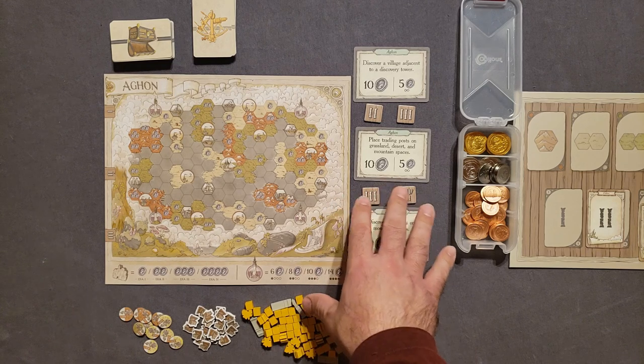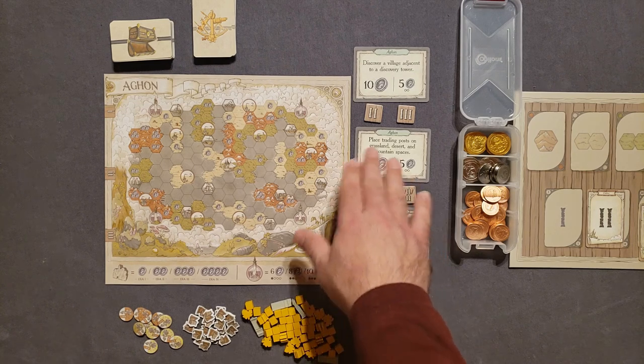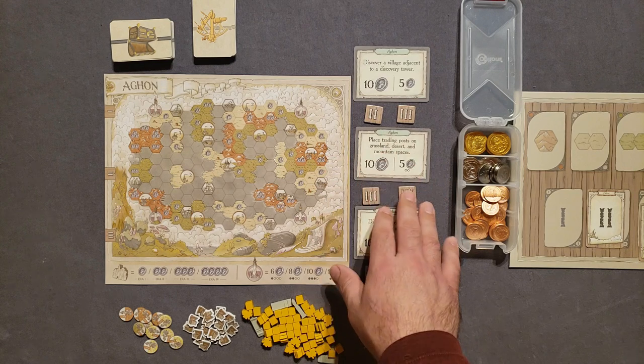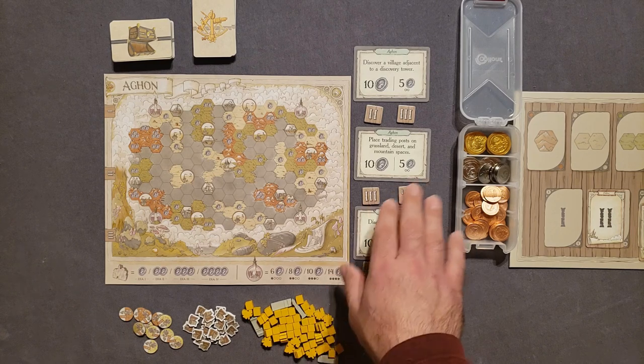In solo mode, you have to complete all three objectives by the end of the game. As you go, the bonuses — the ten money or five money — will get blocked off by tokens when the cards that represent them get revealed. I'll explain that as we go. Then take the basic action cards — these five cards — and shuffle them together along with the number one era card.